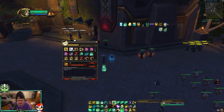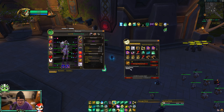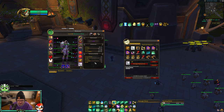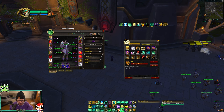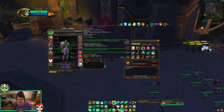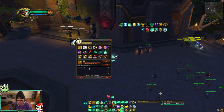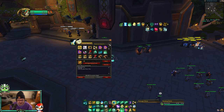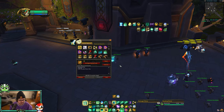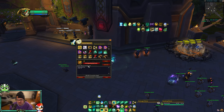You can also macro trinkets using /use 13 and /use 14, which refer to the top and bottom trinket slots respectively. This means you never have to worry about changing your trinket macro again — as long as your medallion is in the top slot, it just works. I've had this macro for years. You can also combine trinket use with spells in the same macro — for example, /use 13 then /cast Thunder Focus Tea — so in PvE you can macro your trinket directly into your burst rotation.